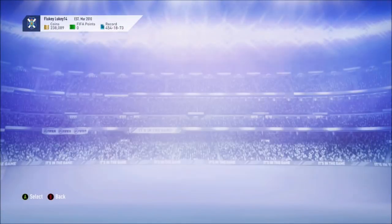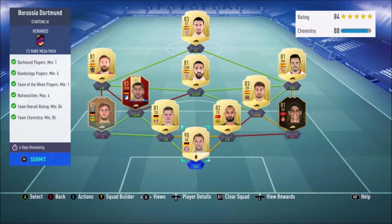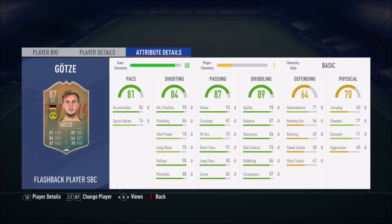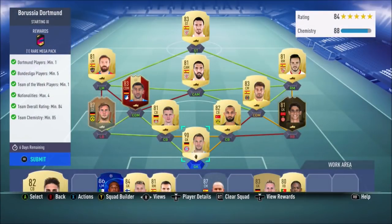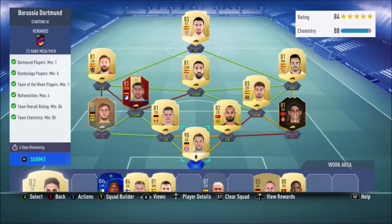As we go into the Borussia Dortmund one, this one you need one Dortmund player — I've used Goetzer. I've played him for five games since I've done him. He's never going to start for me; he doesn't get the right links and medium-medium for a cam isn't great. I actually went and bought Neuer for 49.7k, because most players that are 85 or 86-rated are at least 15-20k now anyway, so it's actually cheaper to buy a high-rated player and get the rating up that way.